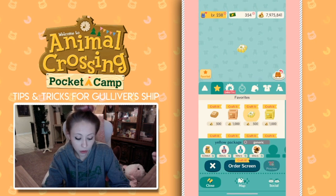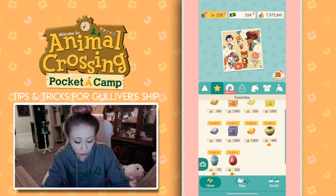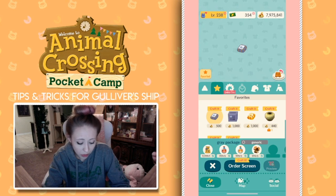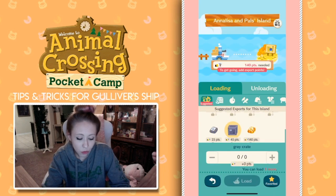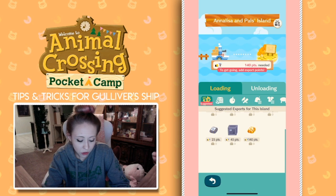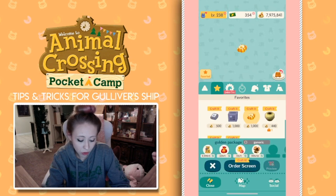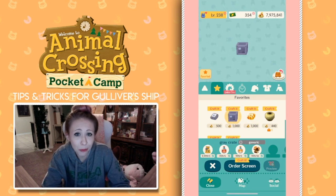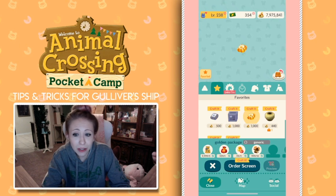The yellow package requires friend powder, historical essence, modern essence, and wood supplies — same with the yellow crate, which costs a little more because it's bigger. The gray package requires friend powder, harmonious essence, funky essence, and wooden material — and so does the gray crate, but a little bit more. Then there's the golden package that just requires a little bit of everything. This only equals 45 points. Compare that to the golden package — in my opinion, the golden package costs less overall. It's only a little bit of each crafting material, while the gray crate uses 10 wooden pieces just for one crate.